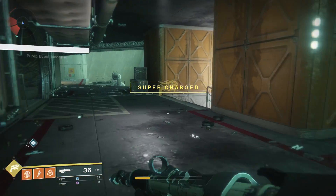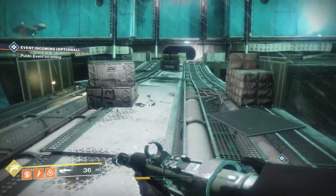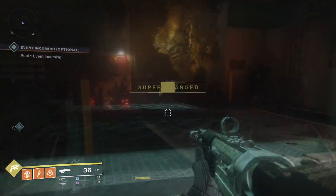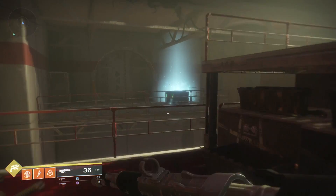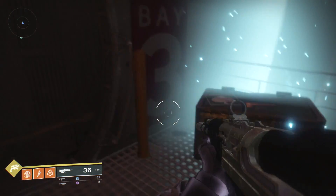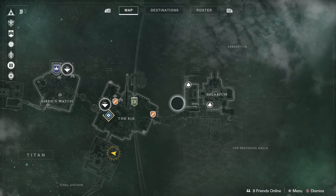Now this third one is directly across the bridge from where you were just at. This one is rather simple because once you get into the building and get past the little Hive part, you will see the treasure's blue glow off in the distance and it will lead you right to it.